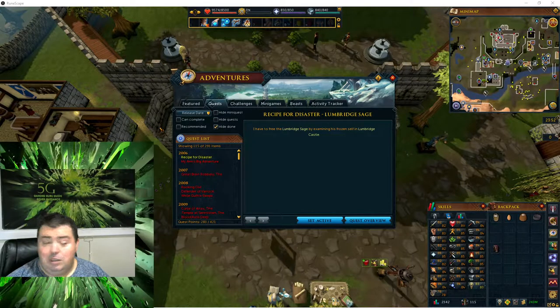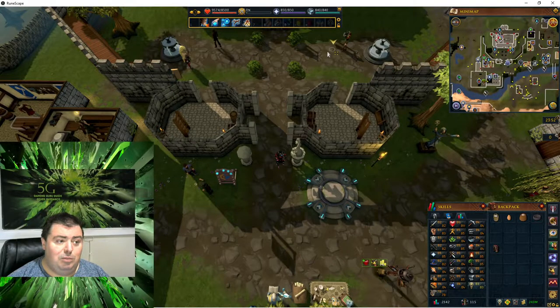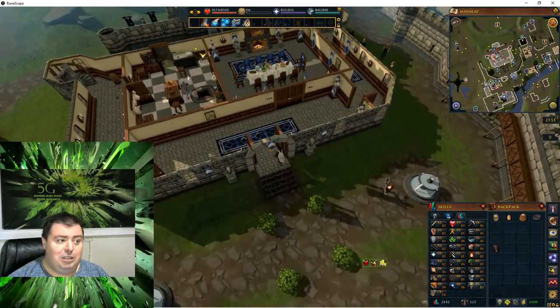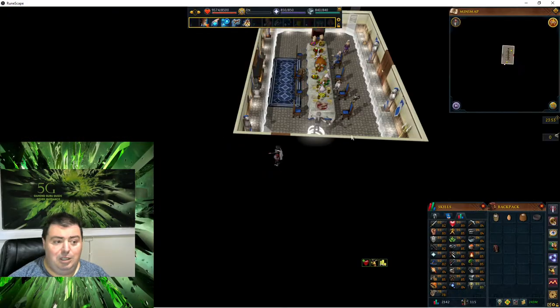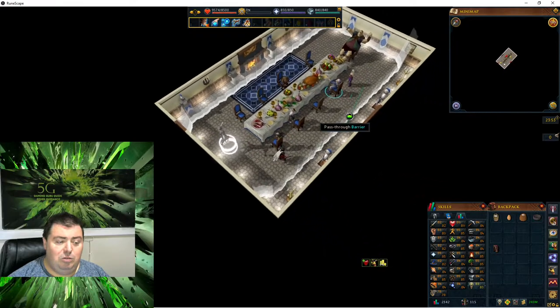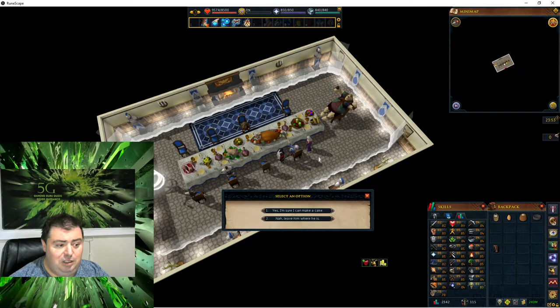On with the quest. We're going to head into Lumbridge Castle and speak to the Lumbridge Sage, then head into the Dining Room. We're going to inspect the Lumbridge Sage. We only have a couple left — there's a Sage, a Varus, and I think two of these are harder. But the Sage one is fairly simple.